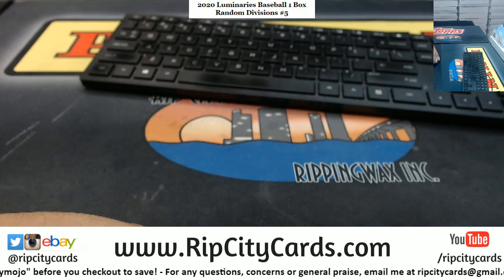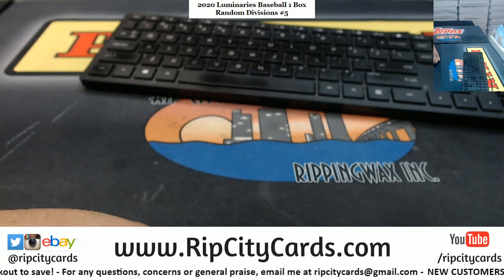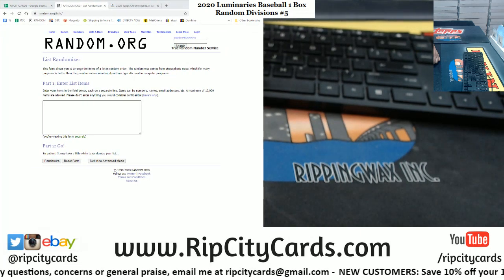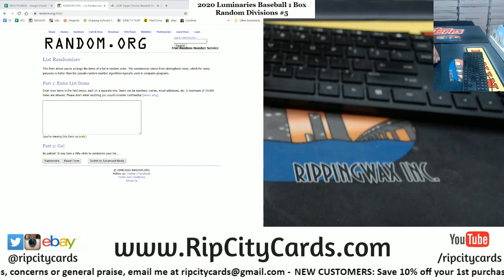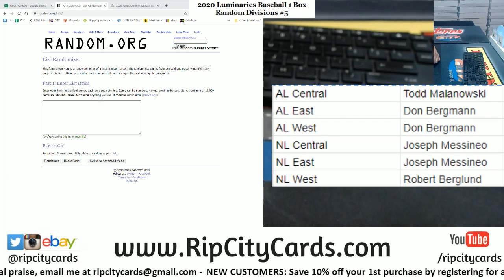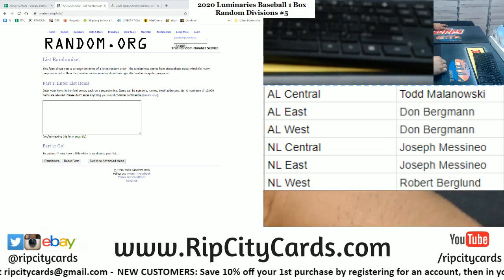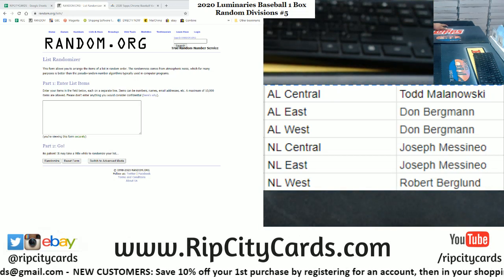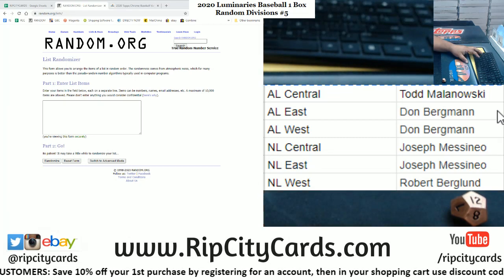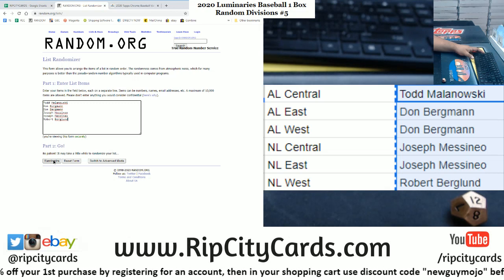Okay Berger, you lost me on that last one. Let's put the random on the screen and put the divisions and the peeps in the break up there. Alright, let's see who's going to get what. We don't do one or two, so roll again. We're going to go 12 times in the random, start with the names, and then the divisions, and then we'll see who gets what. Good luck, everybody.